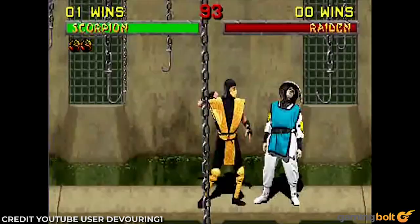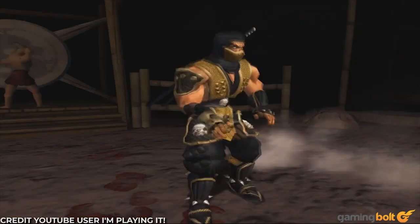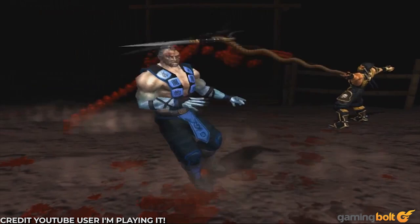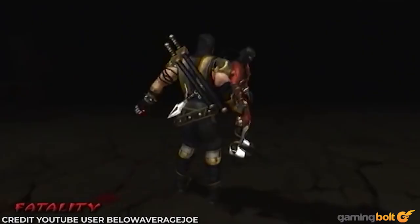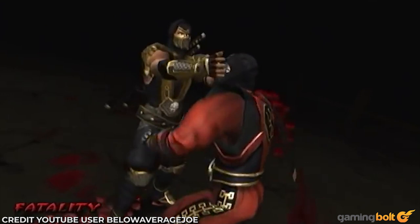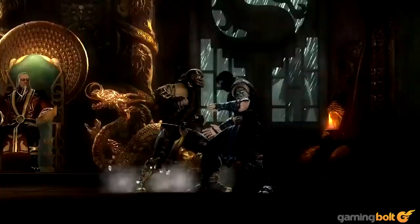In Mortal Kombat 2, Scorpion uses a kunai to slice an opponent in one of his fatalities, but it's not the same as the thrown spear we're used to seeing. The thrown spear does make an appearance in one of Scorpion's Deadly Alliance fatalities, as he lodges the kunai into his opponent's head and gives the rope a couple of pulls before finally yanking the opponent's head off — preceded by a cool and extravagant pose. Scorpion also has a fatality incorporating the thrown spear in Deception: he throws a spear into an opponent's arm and yanks it off, then throws the spear again into the opponent's leg under their knee on the same side and yanks that off as well, then twists the opponent's neck and they collapse.